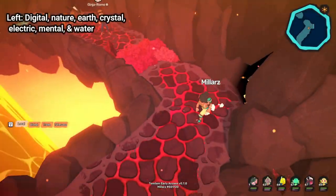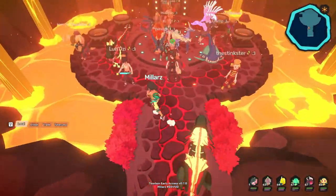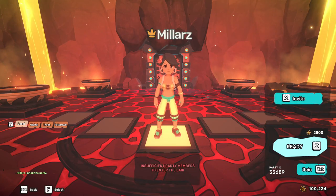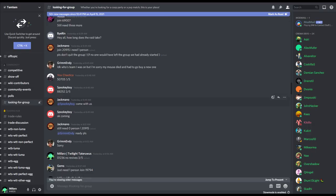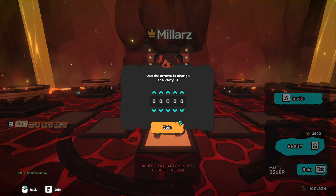Once you've activated all of these pedestals, go to the room in the center of the big circular area. Interact with one of the four bulls to start or join a party to enter the lair. You can find people to join you by typing your number in chat, checking out the looking-for-group channel in the official Discord, or asking your friends to join. Alternatively, hit the join button in the menu party and type in someone's code to join someone else's party.